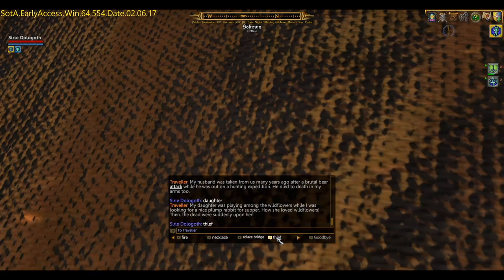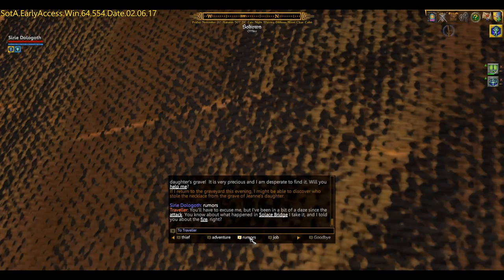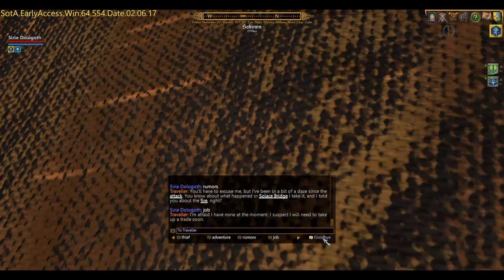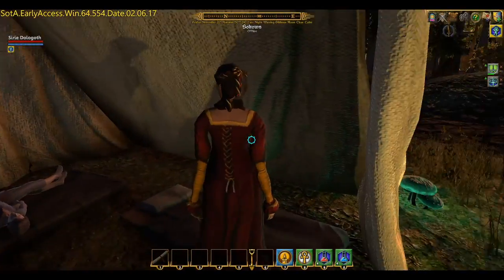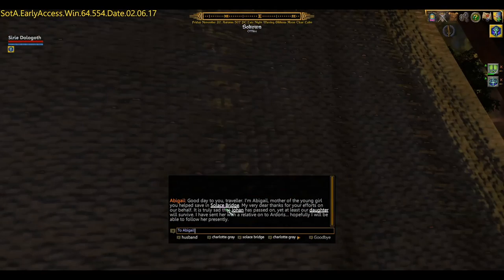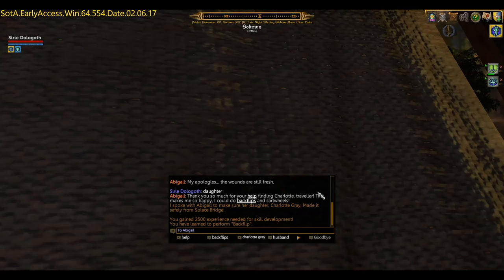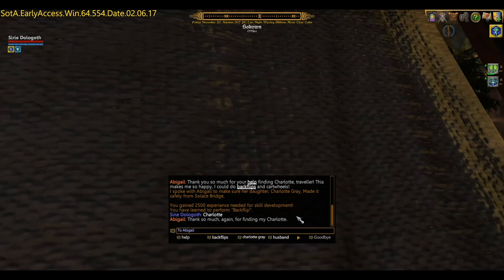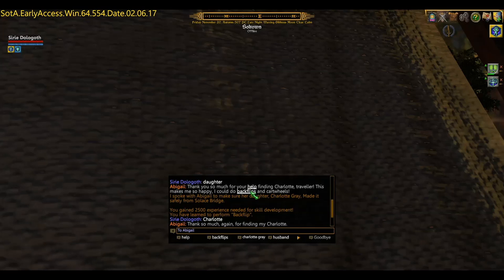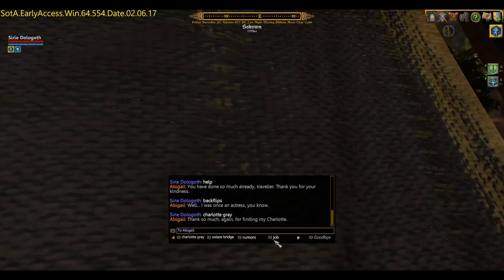The graveyard is actually in this region - return there this evening to find out who stole things. I believe a couple of other people will mention the grave robber as well. I think I've spoken to pretty much everyone. There's just the mother of the daughter we rescued - Charlotte. She's mourning her husband and very pleased that we helped rescue her daughter. Apparently she learned how to backflip from being an actress in the past - thanks for that, Abigail.